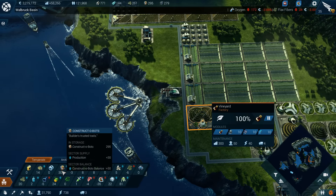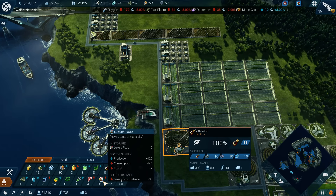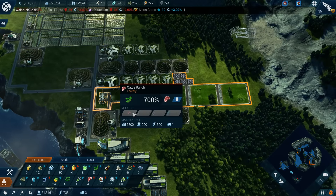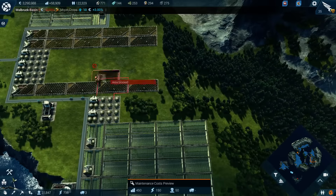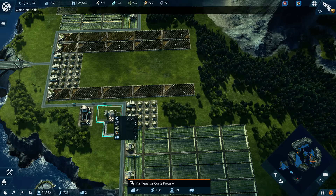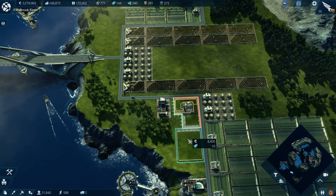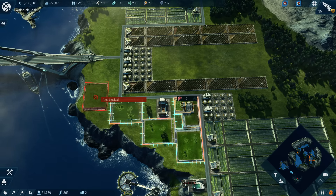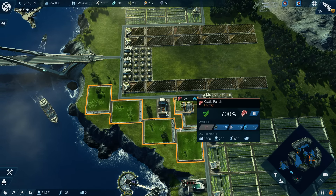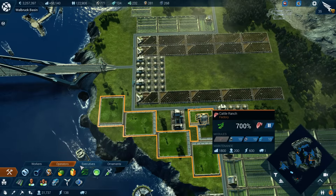Same thing here again — the bot production should turn off automatically. Luxury food — we need more cattle. Cattle's good. We need more soy for the cattle, because apparently they are soy cattle.